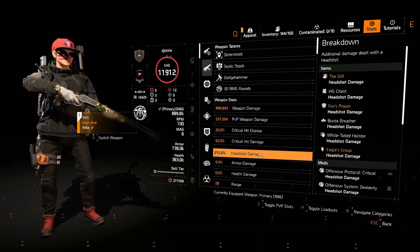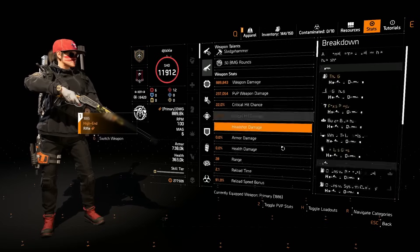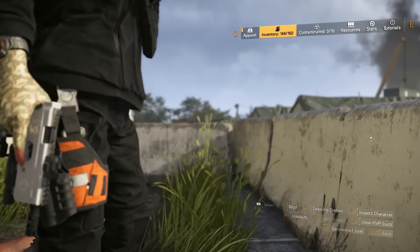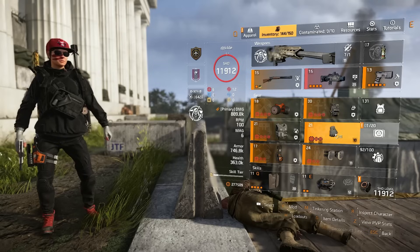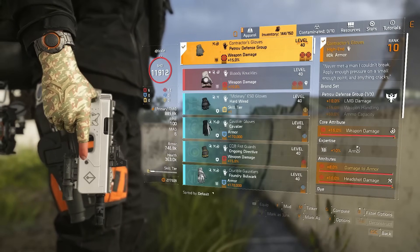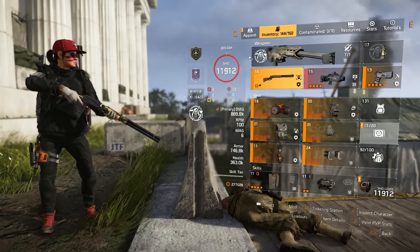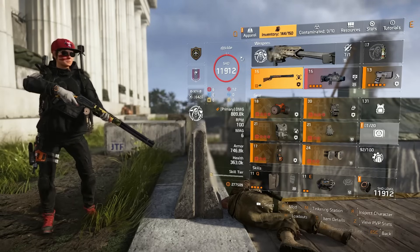Stats again just in case you missed it: 215% headshot damage, really, really nice. Low crit chance and low crit damage, but we're not really bothered about that. Don't forget you can switch out for Contractor's Gloves if you want a little bit of extra damage, which would probably also take away armored enemies' health and tip you over the edge. If not, don't worry — just put a few levels of expertise on your 1886 and you'll absolutely blast them. That's going to be it for this video. Don't forget to like, share, comment and subscribe, and I'll see you in the next one. Thanks for watching agents, goodbye.